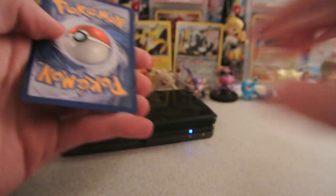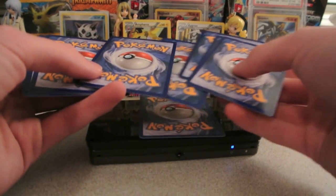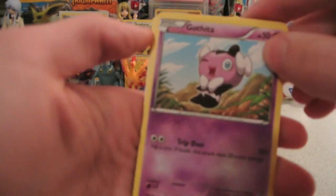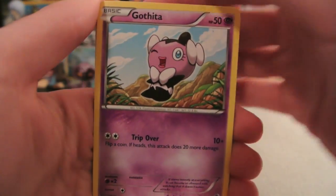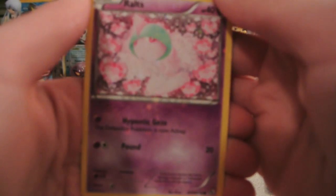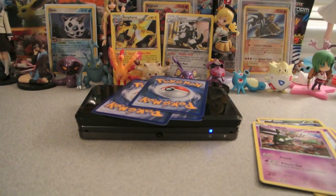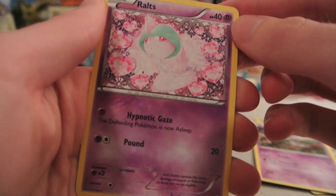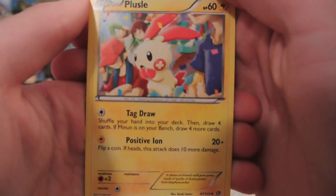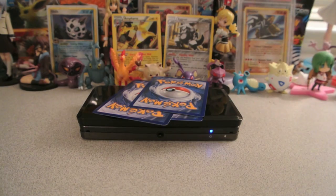There's the code card. We have Gothita, Gibble, Silosus, Trubbish. My Common from Radiant Collection is Ralts — you can see the stars on it. Plessie, which is a reprint from Dark Explorers. And Palpitoad, which they brought back with that sort of clay artwork, which is kind of interesting.